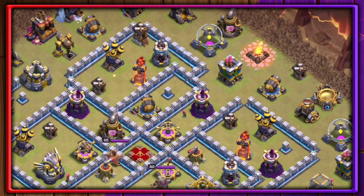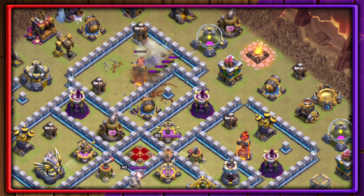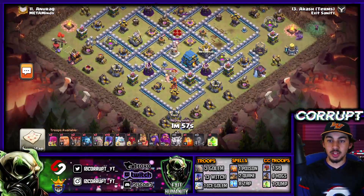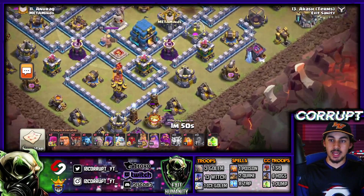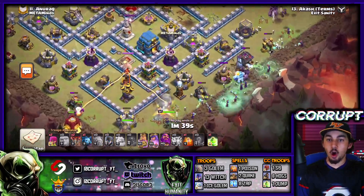Using the Quake Spell either first or later doesn't really matter because that 29% from the Earthquake will still deal the full 29% regardless of how much health the defense has. You can use the Lightning Spells first just to weaken and see what buildings you can get rid of around the Inferno. For the funnel, usually use 3 to 4 Witches on each side. In this example, we use the King and Queen on one side and Witches on the other to create the funnel before sending all of them in.